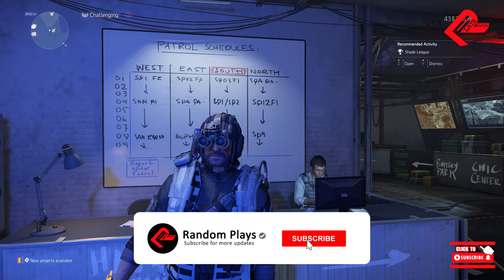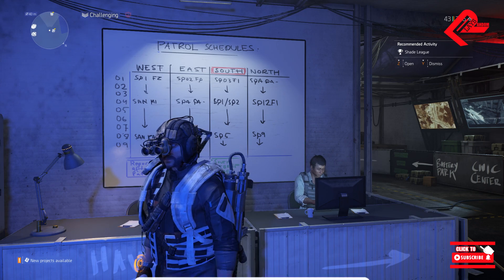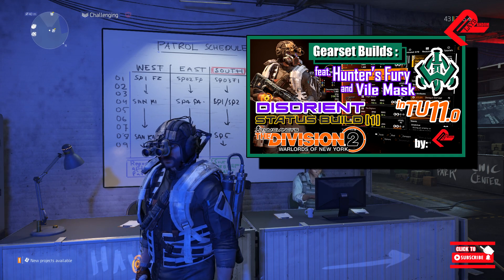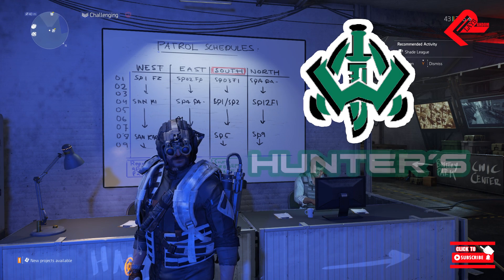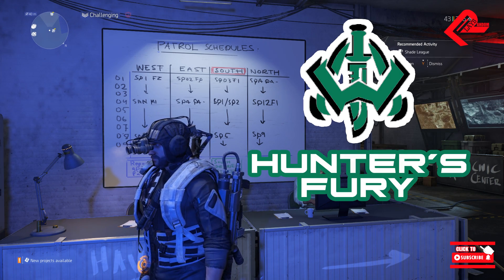You are watching Random Plays. This is Radio Gamer. Back on track, loud and clear. Today we are having a new build. For our part 1, on the last video we've had the Valmas exotic with the new Hunter's Fury. That build is actually quite unique, utilizing the taking damage earned from the 4-piece Hunter's Fury gear set, while the status effect builds wouldn't end there.